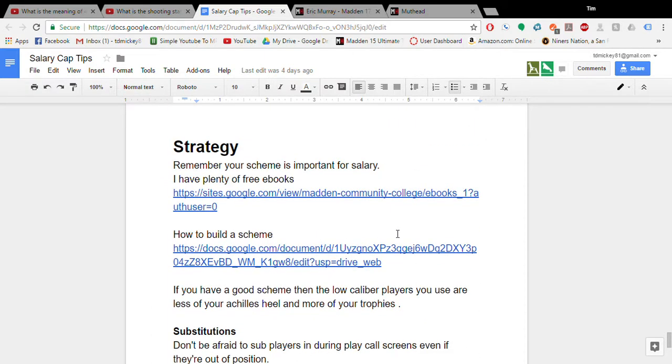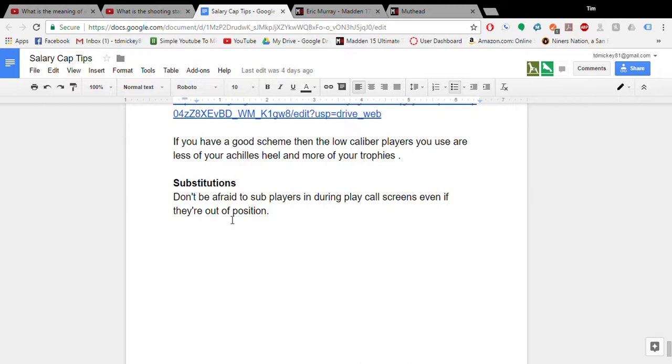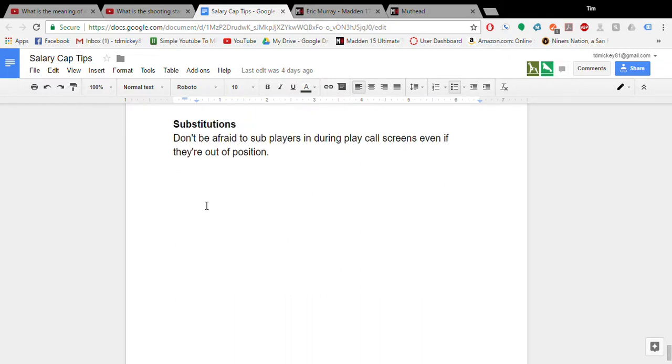Strategy is something you want to focus on a lot more than your players. With a good scheme you don't need such great players. I put out a whole bunch of ebooks and left the link for how to build your scheme. Substitutions are also a great way to utilize what you have — if you're in a 3-4 play and need extra help on the line, sub in your right end at D-tackle. Move players around to better use what you have. If you run three safeties, put one at a corner where you have a weak corner.